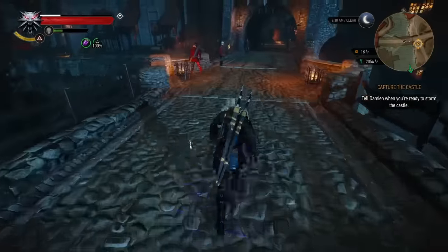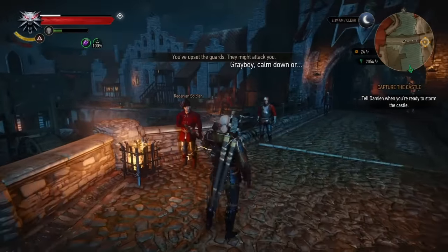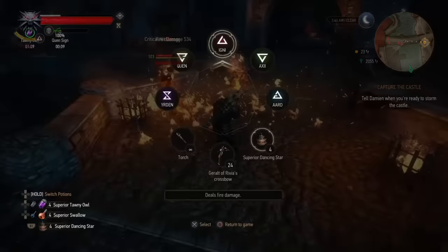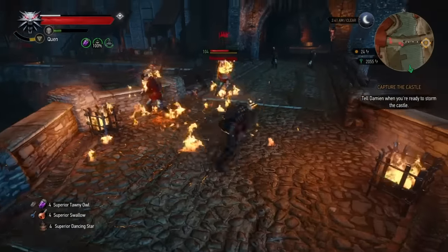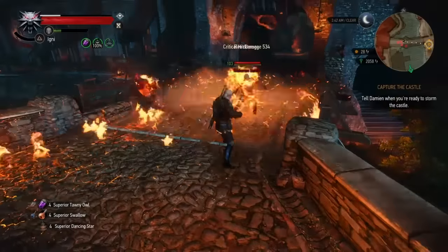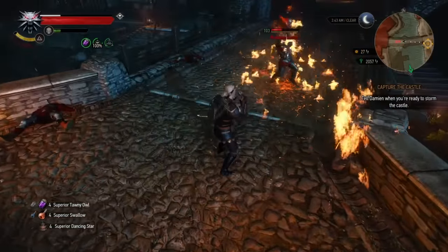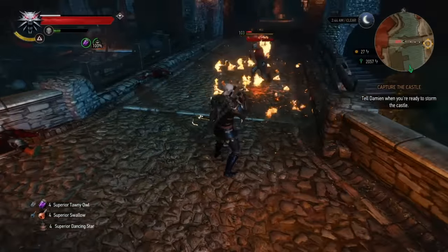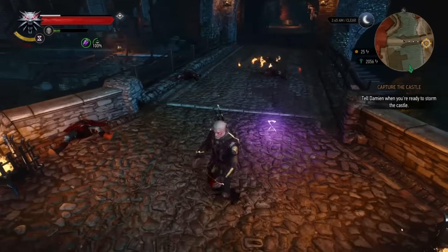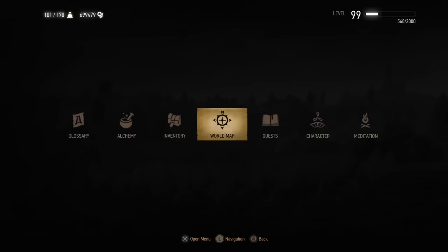Hopefully this is enough to show you the efficacy — how absolutely busted this particular build is. As you can see, there's nothing they can really do to ever even pose any challenge. They're always just going to get wrecked. If they try to get close to us or to other enemies they're immediately going to be set on fire. And again, if you're finding it a little bit difficult, the secondary ability of Yrden is absolutely great for controlling the battlefield.